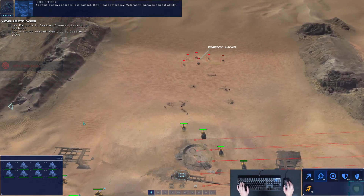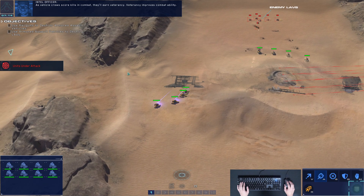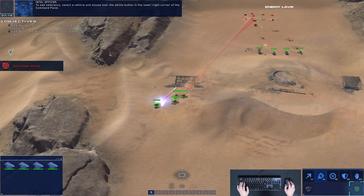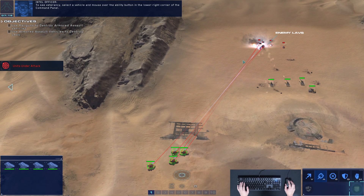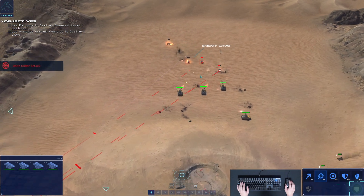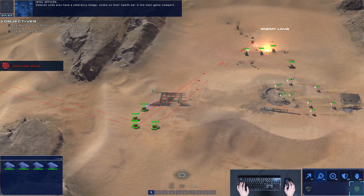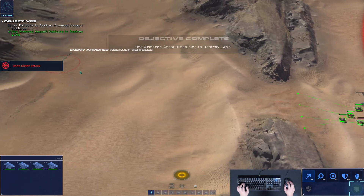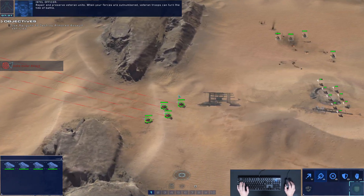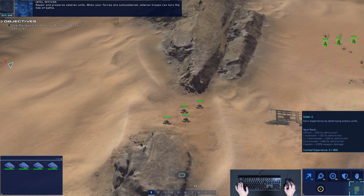As vehicle crews score kills in combat, they'll earn Veterancy. Veterancy improves combat ability. To see Veterancy, select a vehicle and mouse over the ability button in the lower right corner of the command panel. Veteran units also have a Veterancy badge visible on their health bar in the main game viewpoint. Repair and preserve Veteran units — when your forces are outnumbered, Veteran troops can turn the tide of the battle.